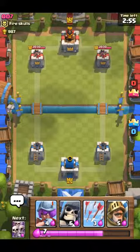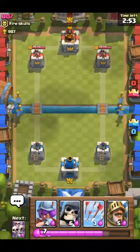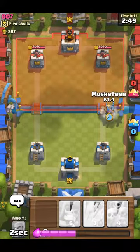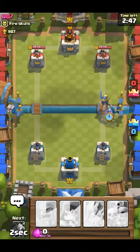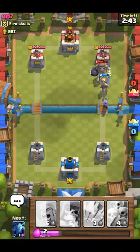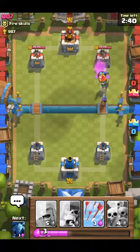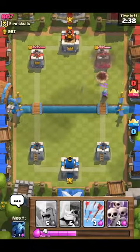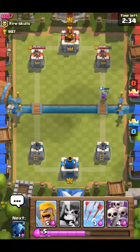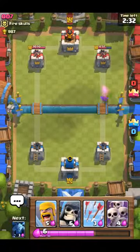I've been using musketeers — they work pretty good. You just put a prince down like that, musketeer like that. The musketeer is a high damage unit; it does a lot of damage to the arena towers, over a hundred per hit, so that is really good if you're just rushing in with something else.